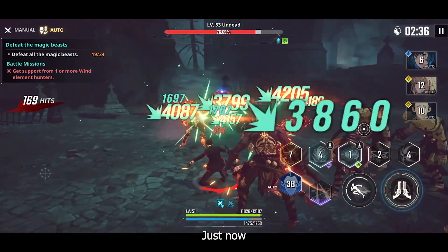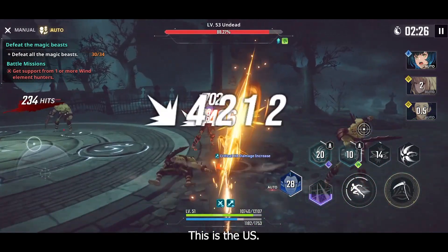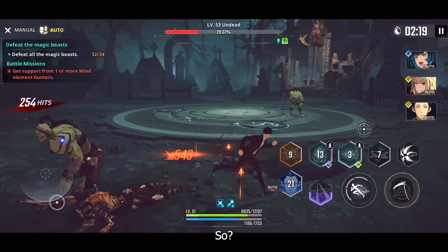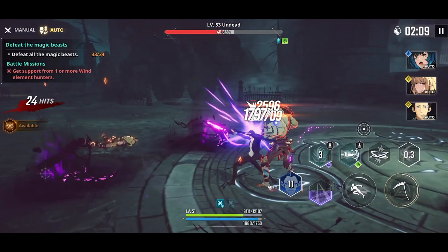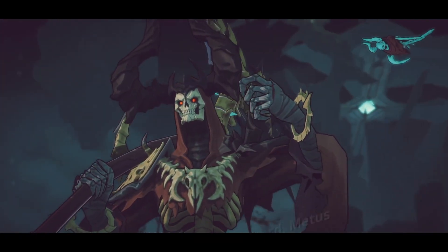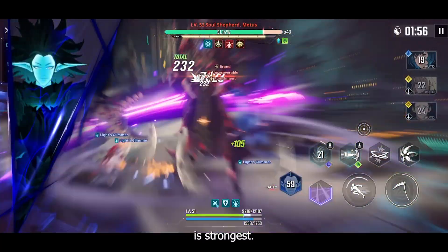You should have a defensive character like a shield character so you can deal damage without worrying about taking too much damage on your main character. The boss will appear soon — make sure you have damage dealers and a healer. I'm using a healer right now because the boss can hit very hard, so you need some healing. I'm using the shield character first to get a shield up.